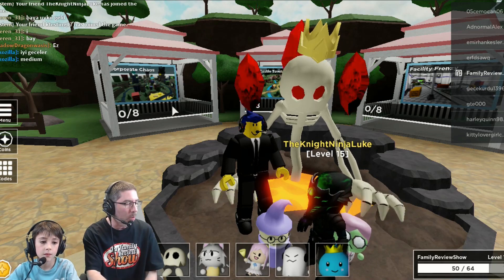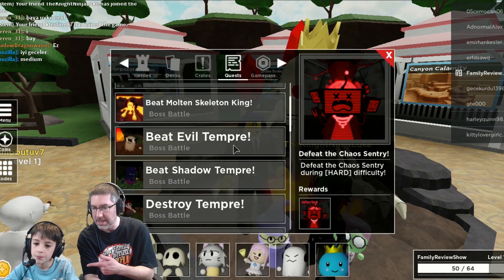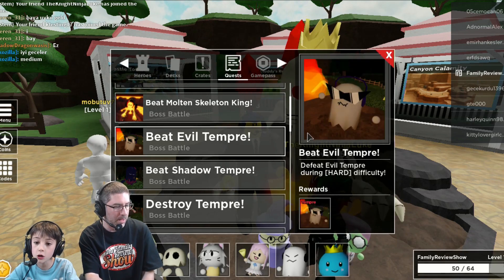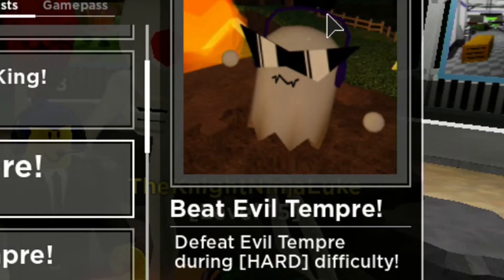Alright, let's take a look at the quests first. So there's three different ones. Beat Evil Temper during hard difficulty for your Spectre skin. So you get that new Spectre skin — those are like the sunglasses and the headphones.